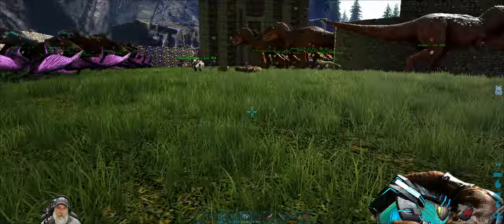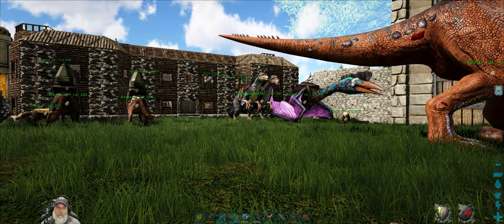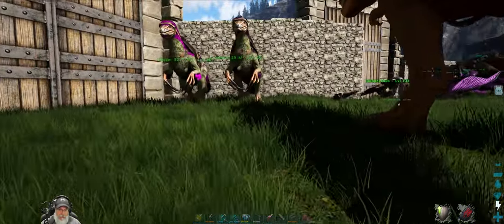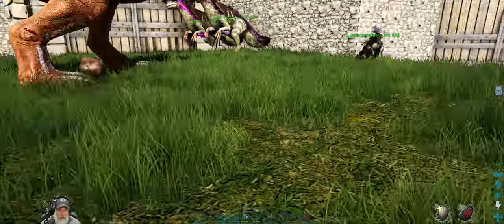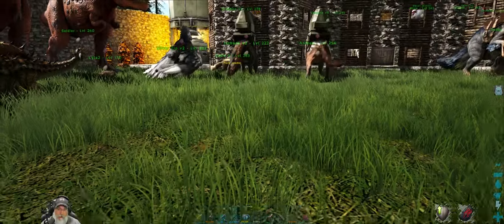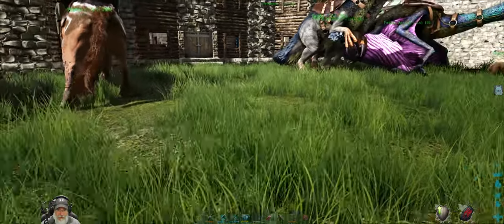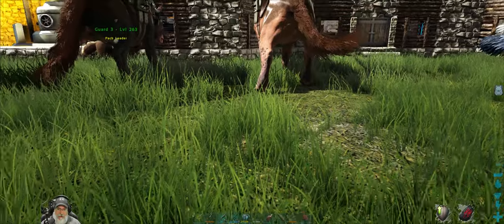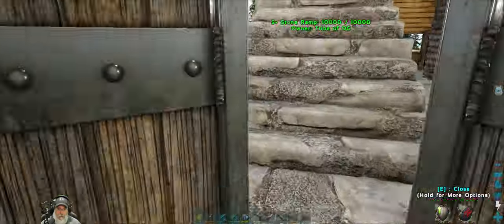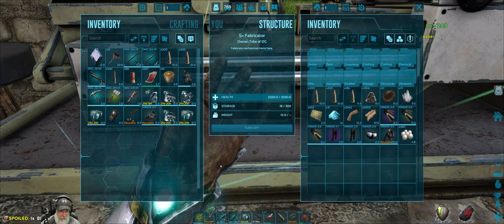What we might do is take these two theris and this rex into the cave with us for the Artifact of the Clever. We get the Clever and the Pack in there. There's a lot of mobs in that cave. We're going to start with the Immune though — that means going into an undersea cave and up into a labyrinth area.